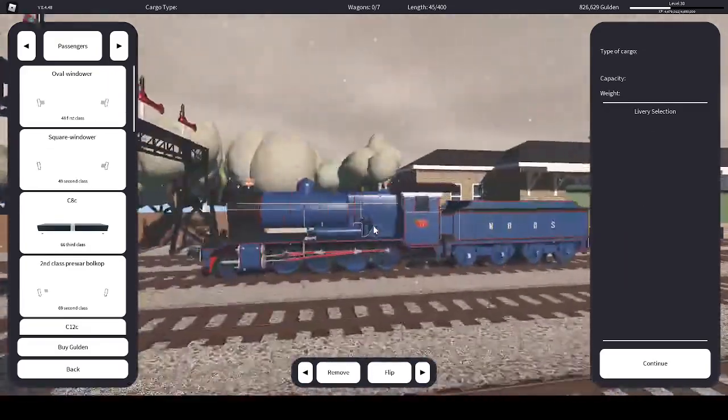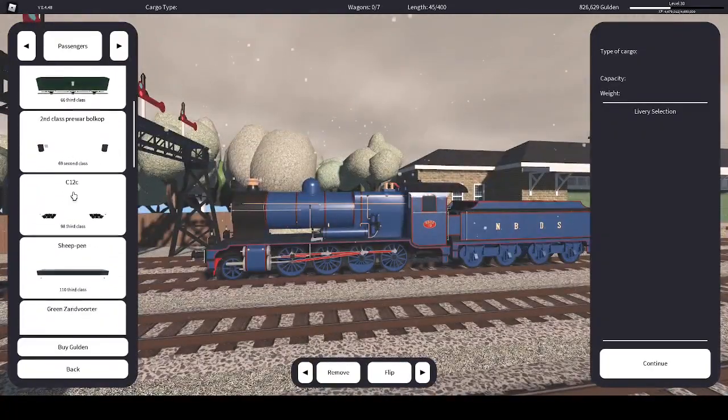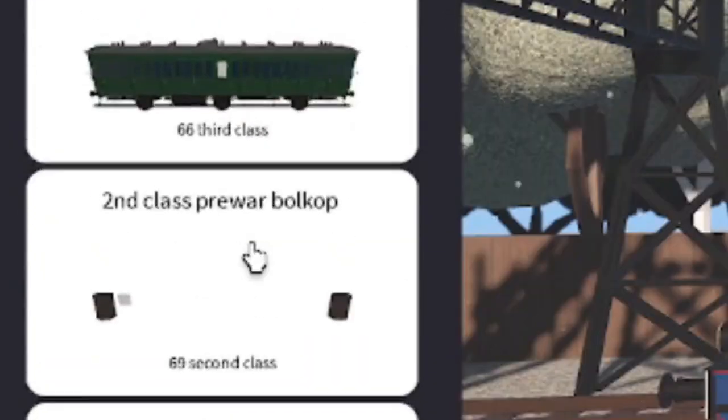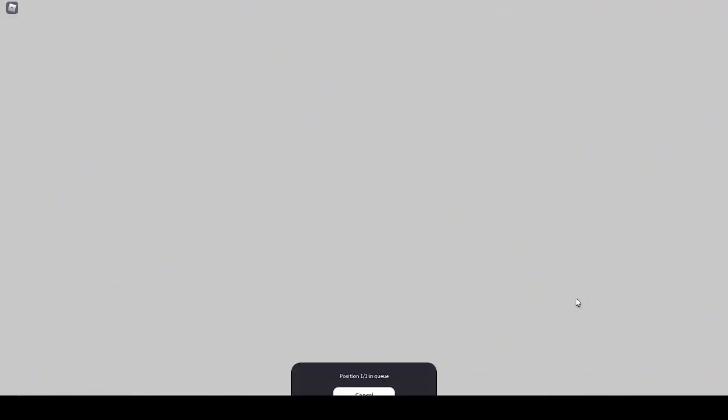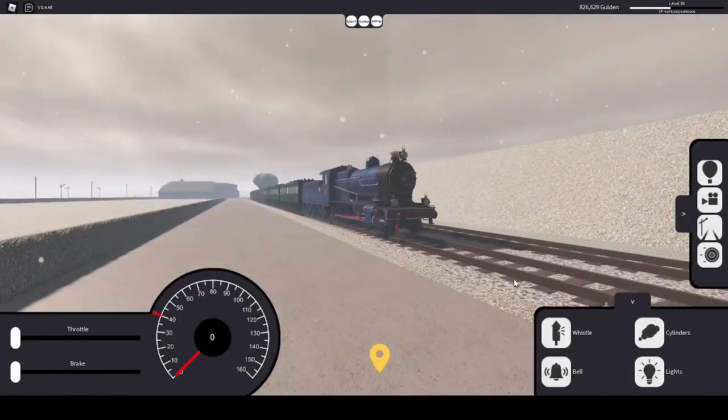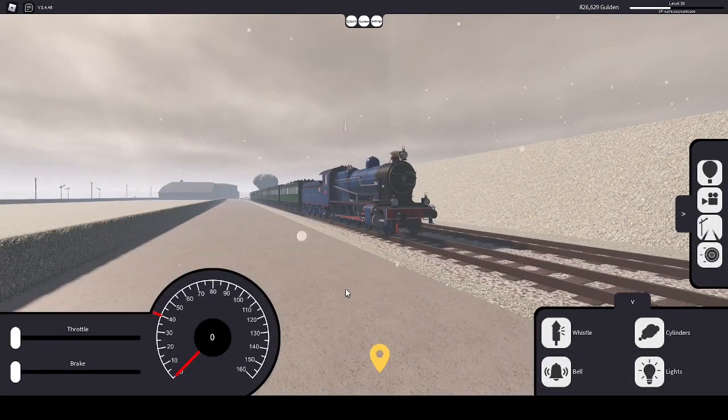You can select the livery and then spawn in. You also have the option to add either freight or passenger. I'll demonstrate with the CHC, the starting coach. Once you spawn in, you can use the cylinders with C, the bell with B, the lights with L, and for some reason, the whistle/horn with the spacebar.